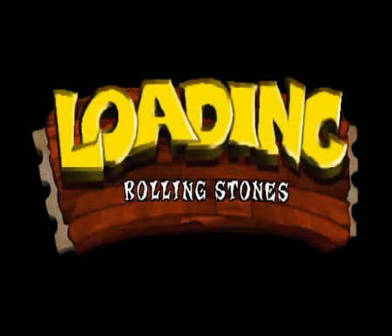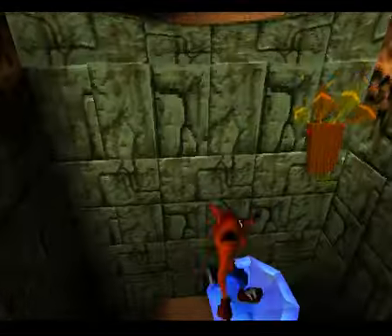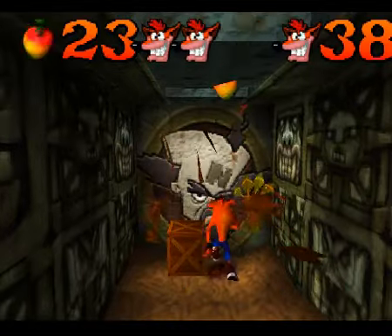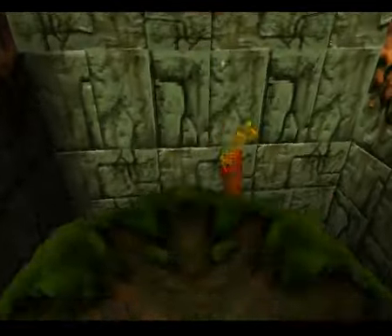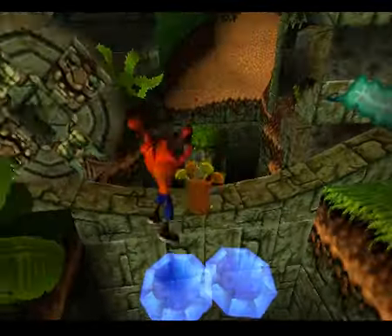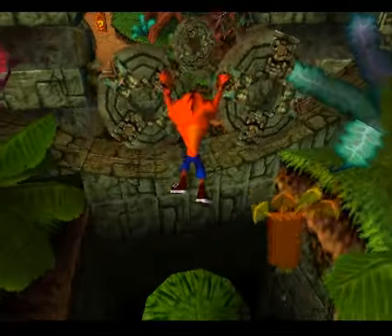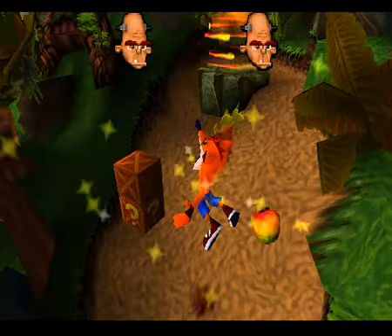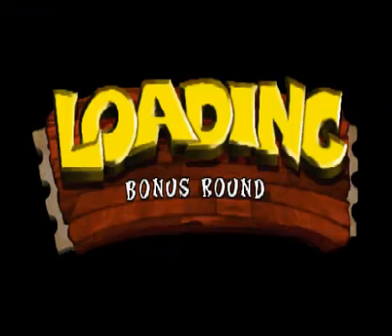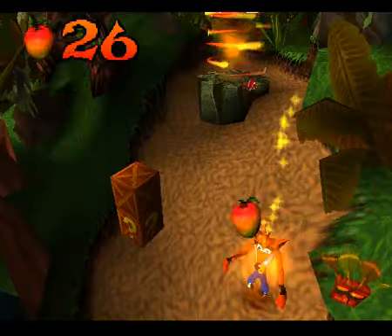I'll see you guys for the extra bit of Rolling Stones. Back in Rolling Stones — towards the end of the level, you will have a blue gem which you can use to get down here. There are six boxes here ready for you to collect. Nothing special, just don't fall. I may have to show off the Brio thing again. I got it — the trouble with having that is you automatically get it. I'm just going to whiz through this, try and get through without too much effort. I've already shown this off before, it's not really that big of a deal.